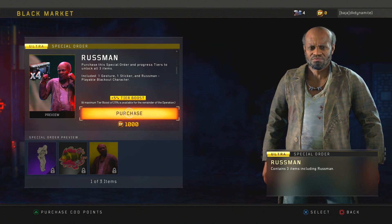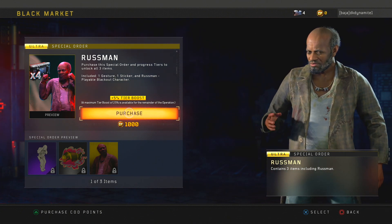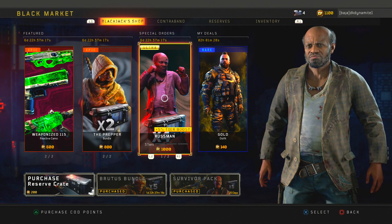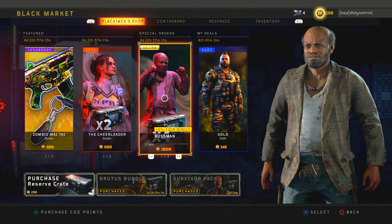He was obviously seen in the official Operation Apocalypse Z trailer that went live about a week ago. He's currently available in the black market for about 1,000 COD points, and this special order comes with 4 bundle crates. You only have to unlock about 3 tiers in order to then play as Russman here within Blackout.